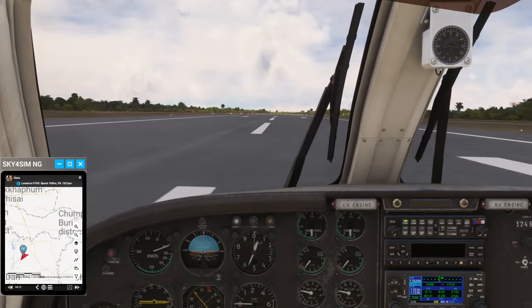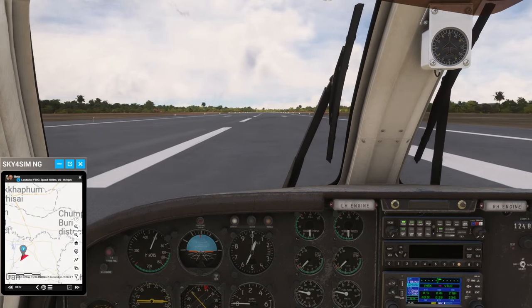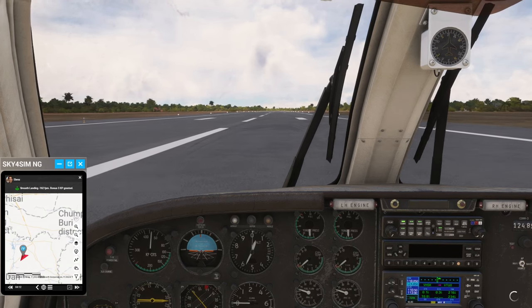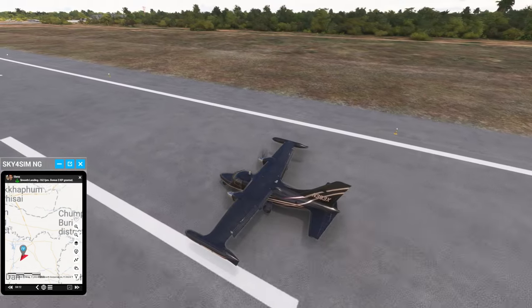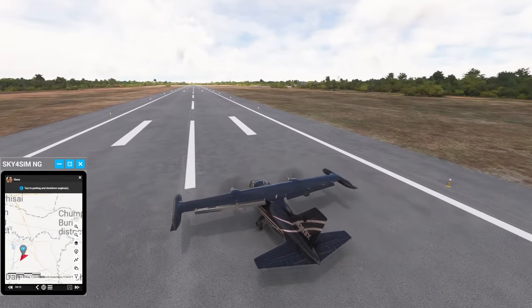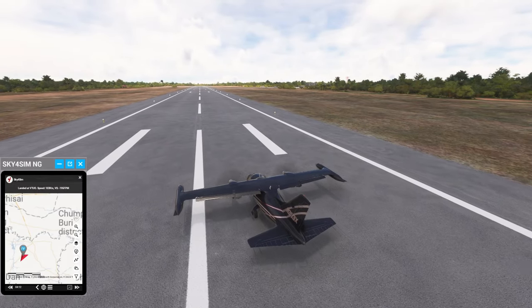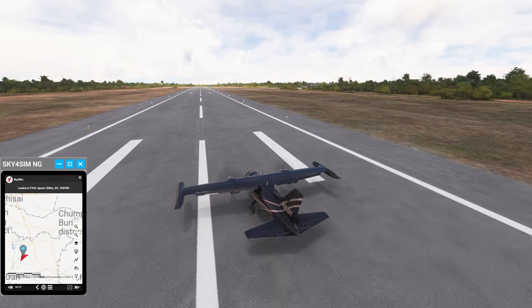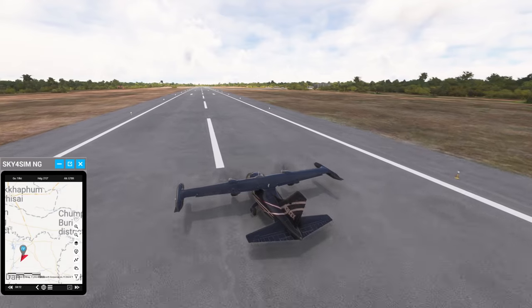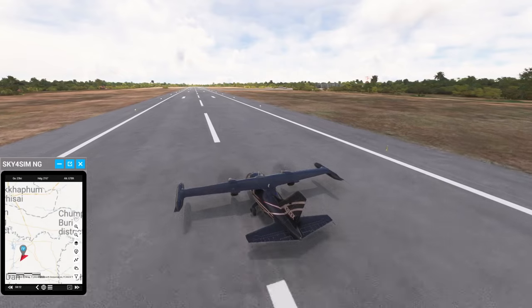It suddenly decelerates if I throw the flaps down — it really decelerates quickly. That wasn't the softest landing. It says 162 feet per minute descent rate. Well, for the first time with this plane I'm reasonably pleased. Now it says 195 — it keeps revising my descent rate. I've got to remember not to turn too quickly with the nose wheel.